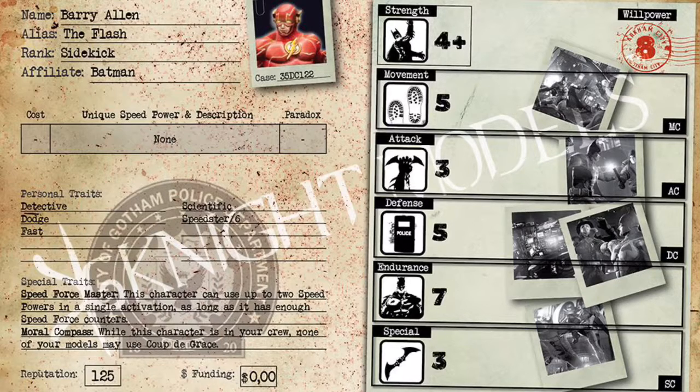His only real weakness, outside of not being a bruiser — but you shouldn't play him that way — is Moral Compass. You can't run a hero-heavy list with him because you have to have the arrest rule or else you're going to have problems with guys waking up at the end of the game and still being able to do stuff. So you've got to take cops. You've got to have the arrest rule. That is essentially his only weakness.